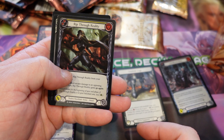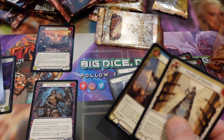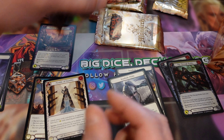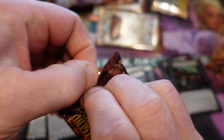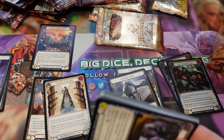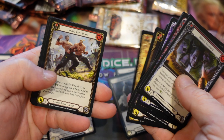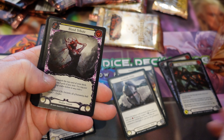We've got a Legendary from this box and I'm hoping this one also has a Legendary in it somewhere. If not, maybe a Fable, or at the very least a nice full art Luminaris. That would be something nice to see.